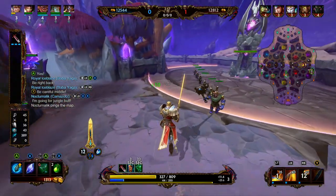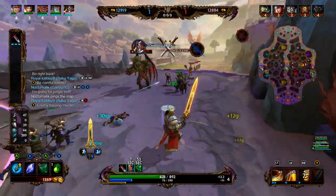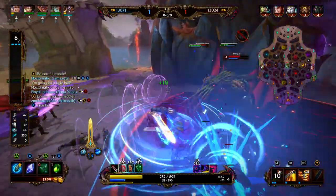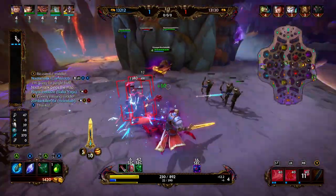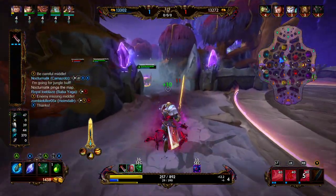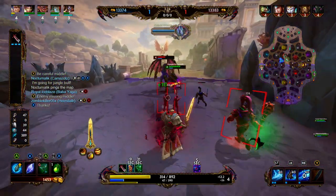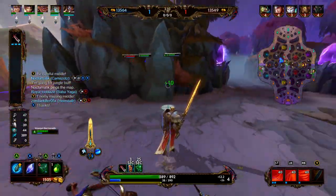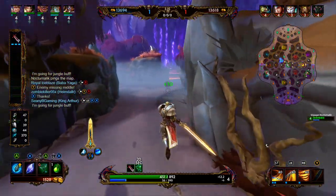We are going against a Cthulhu, which means we're going to be going into magical defense before physical defense. Right now Cthulhu is giving us a bit of a run for our money in this first laning phase. We probably could have used our abilities a little bit better, but we're pretty low on health and mana, and he just has an advantage. We're going to fall back. Camazotz is rotating back to help clean up the wave, so we'll rotate back and make our play for the blue buff.